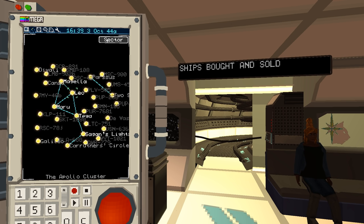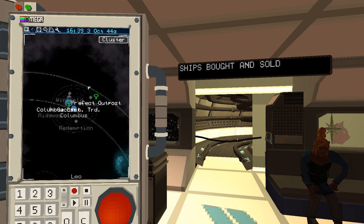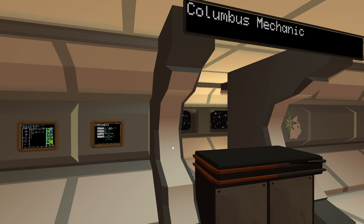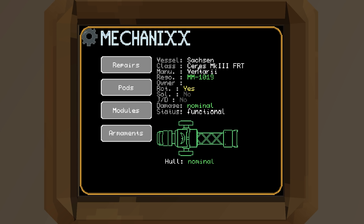This is our overall cluster. Some areas I've not been to yet — I'm guessing you need your own jump drive to get there. Let's click on my ship. That is my ship there, the Ceres Mark III FRT — probably means frigate. It looks like a mix between a Firefly class vessel from Firefly/Serenity and an Explorer class vessel from Babylon 5. Two of my favourite ships — they've just clamped the two together, job done.